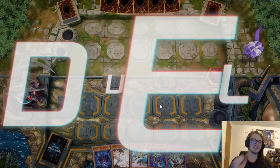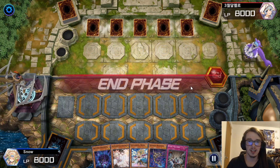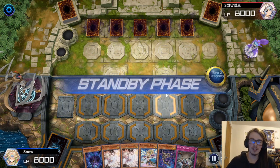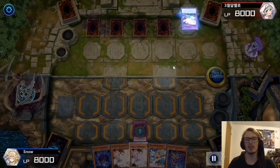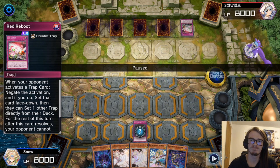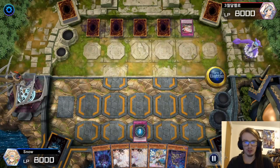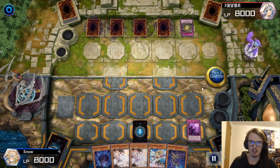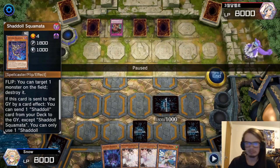Alright, here we are going second, and look at that lovely card — Evenly Matched. My opponent sets five and passes, because this is a degenerate game that we are playing. So I'm going to try and activate my Evenly Matched, and they activate their Red Reboot. Red Reboot is a card that exists for some reason in this event. I get to set a Schism, so I'm not too upset, but it's not the greatest.